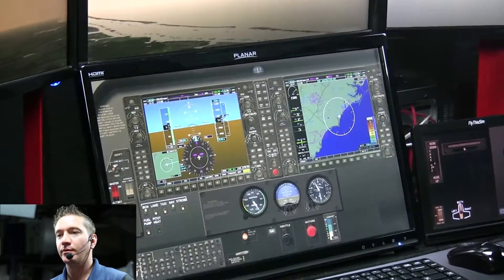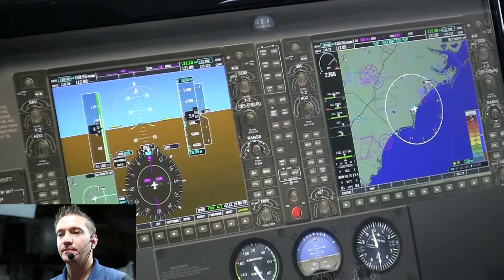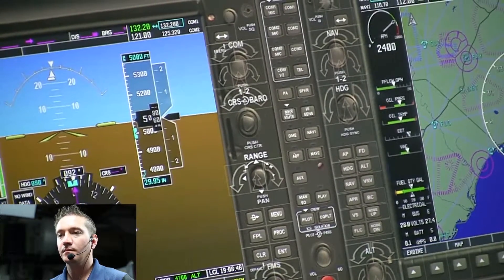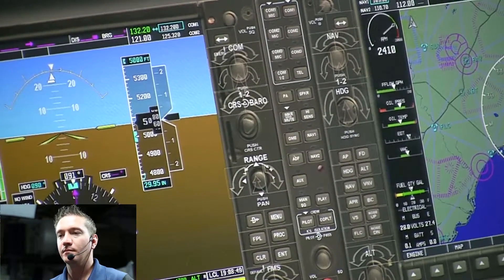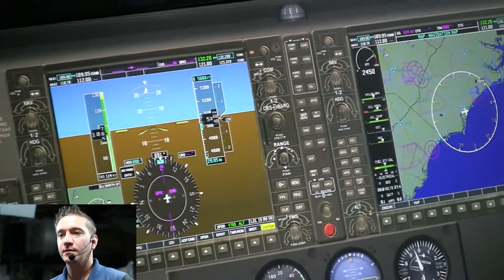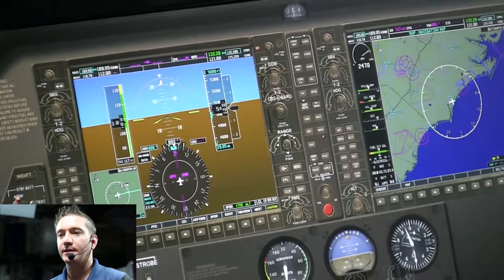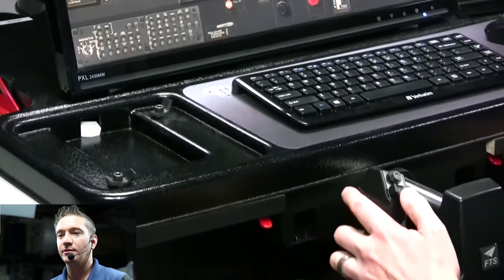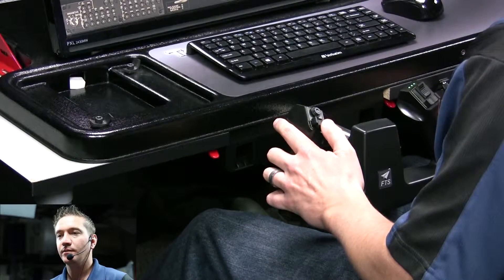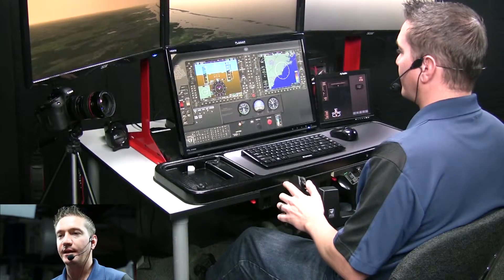Maintain your power setting at 2,400 RPM. As the airplane accelerates, the RPM will increase. Small, smooth, steady pressures on the control. Airspeed's increasing, altitude's slightly high, but we'll be correcting that slowly and steadily. Decrease our power slightly to maintain 2,400 RPM. Ease off on that right rudder pressure. The key here is really just small, smooth, and steady input based on what you see inside and outside of the airplane.